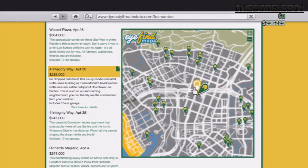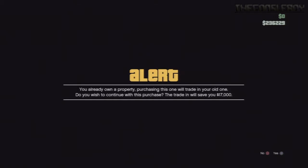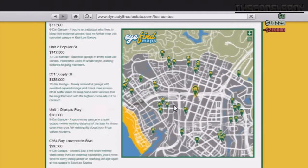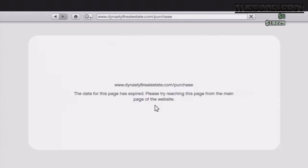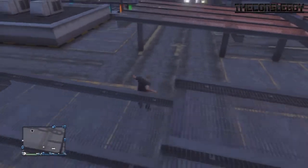Now we buy this apartment — it's the Integrated Way Apartment 30. I'm gonna purchase this property right now. You get a trade-in of $17,000, which is nice. So yeah, I got my apartment now — wow, that's impressive.